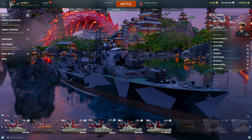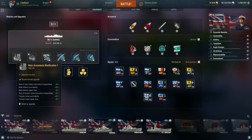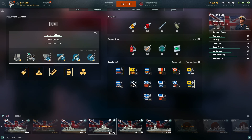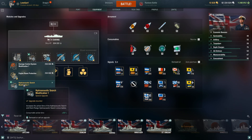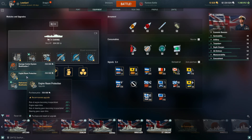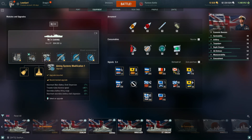She's been in the game for a while now. In slot one I'd go with Main Armaments Modification 1. In slot two I'd want to enhance her already pretty damn fine hydro to buff it by a further 20%. If you can't afford this for coal, no problem — just take Engine Room Protection until you can. In slot three, Aiming Systems Modification 1.